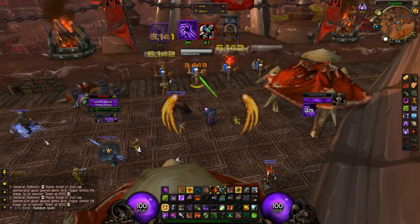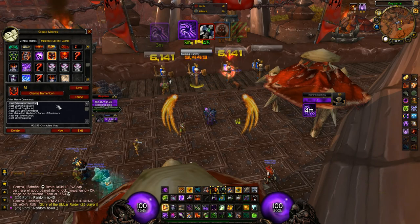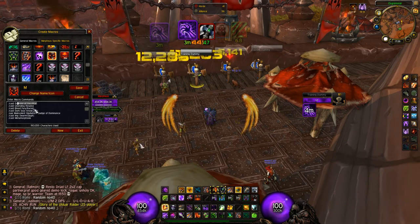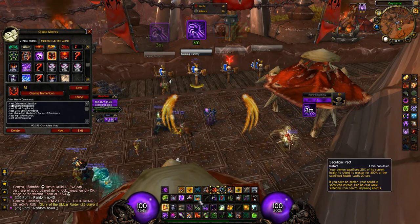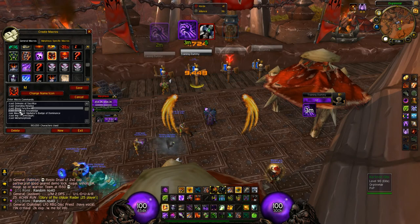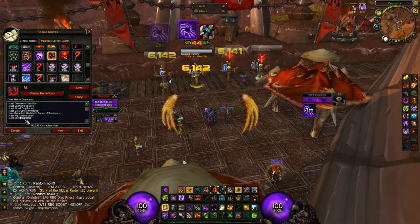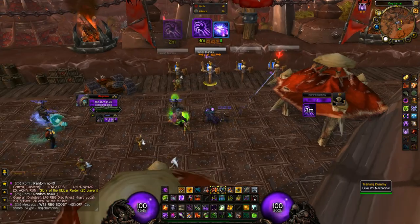That's the most basic way to do burst - just pop everything. The burst macro I use includes: Grimoire of Sacrifice is in there but only activates when used so it won't affect the rest of the macro. Casting Unending Resolve means you won't be interrupted - the Warlock hardens his skin reducing all damage and preventing spells from being interrupted or silenced for 8 seconds. Then Blood Fear racial, Dark Soul: Knowledge, the trinket, Imp Swarm, and Metamorphosis. Really simple - that's basically your one-shot macro. If you pop it you will do a lot of damage.